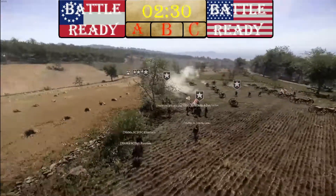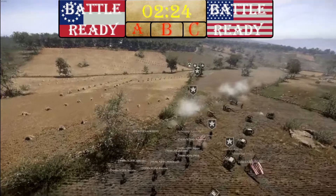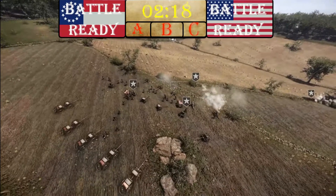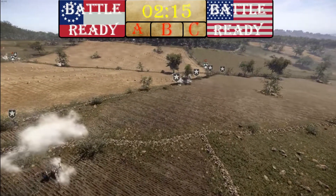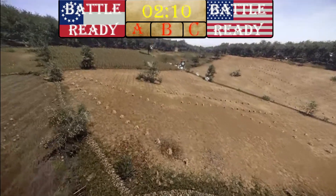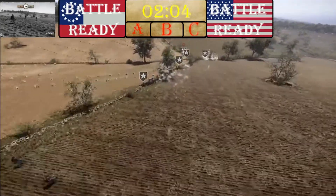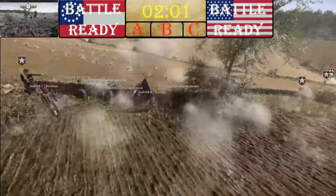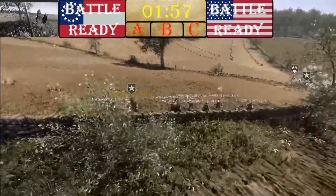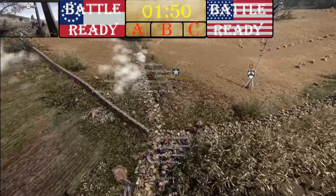Union only has a couple of minutes to really do anything. They have no choice — they have to make a decision right now and go for a point, most likely C. C seemed like the best option because A would require them running across an open field. But they've already dedicated themselves to the push on C. We've already got a Union unit here, but again we've got a road bump — a Confederate company — and then another two Confederate companies on the point of contention.